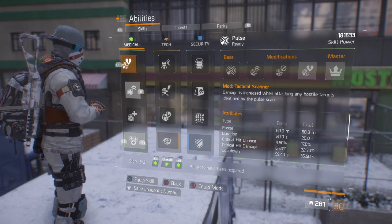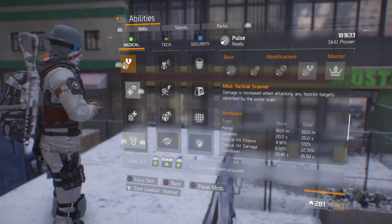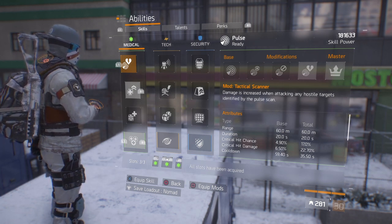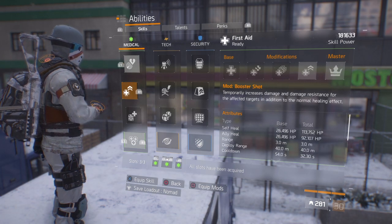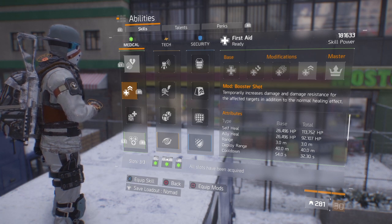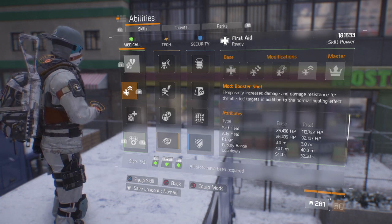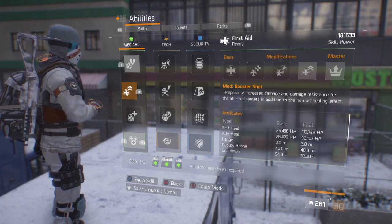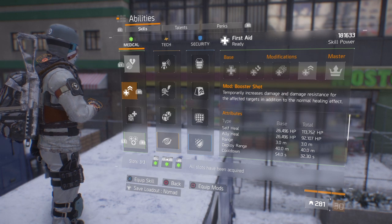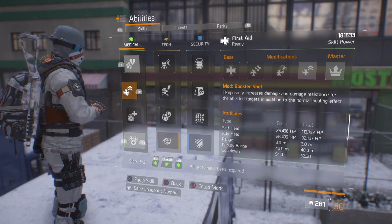As your skill power goes up with your stacks, so does your crit chance and your crit damage. That's why you're not only a semi-DPS build that can lay down quite significant damage, but also with the skill power you'll be benefiting your group as well — as you can see here with the Booster Shot, which temporarily increases damage and damage resistance for affected targets in addition to the normal healing effect. Self-heal is 113k and ally heal is 92k, along with the resistance and damage bonus.